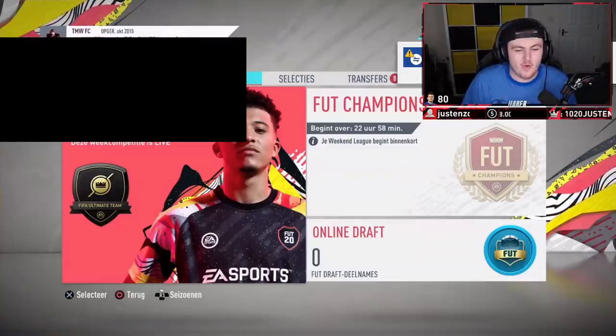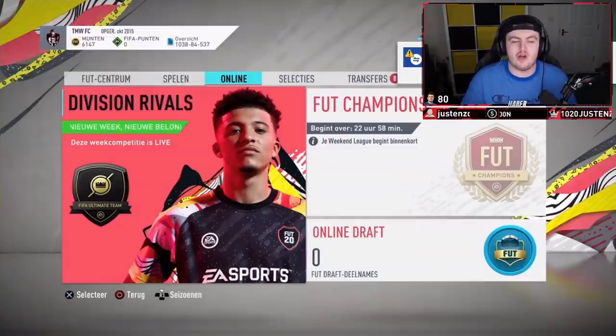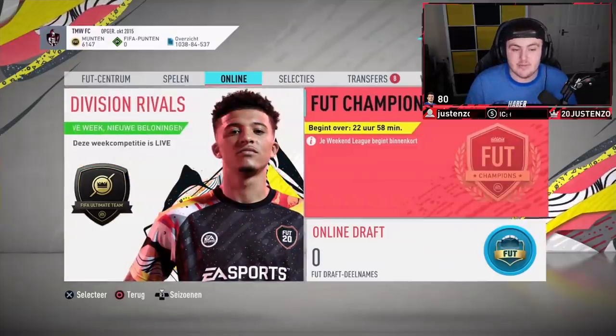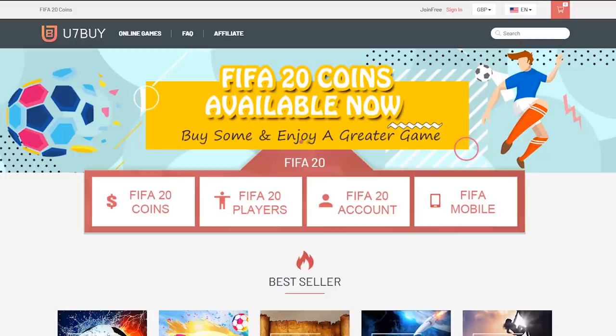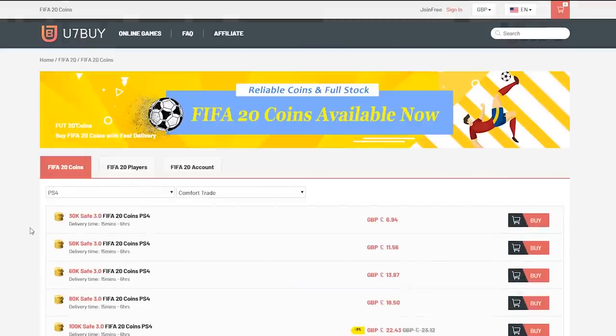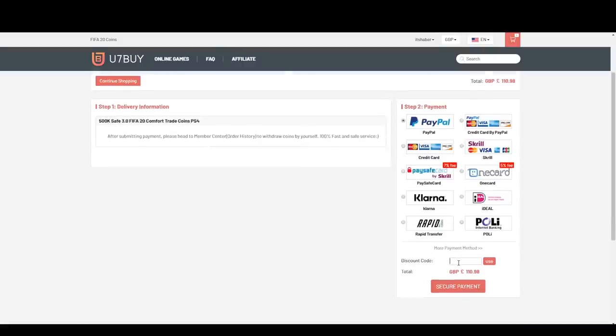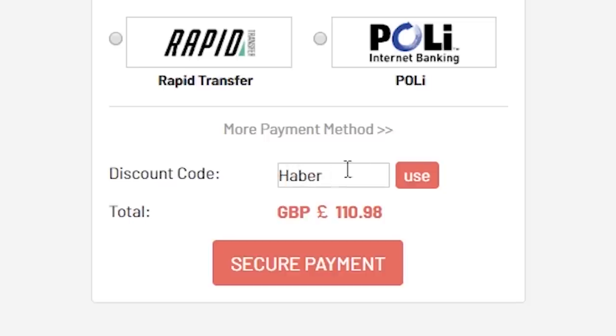What's up guys and welcome back to a brand new rewards video. We have rewards on Thursday mornings, we have winter refreshing packs, we have a very good team of the week, we have a bunch of rewards to open — so fingers crossed we can get some good stuff. For cheap, fast and reliable FIFA 20 Ultimate Team coins, check out u7buy.com and use code HABER to get yourself 5% off all of your orders.